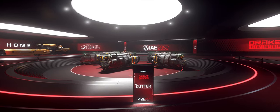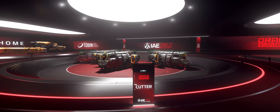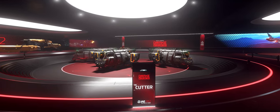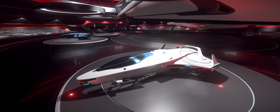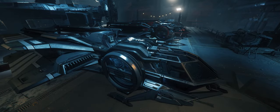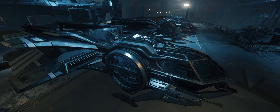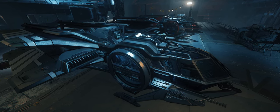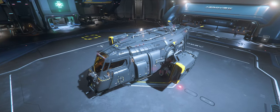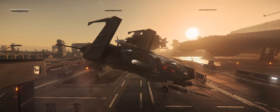The Drake Cutter is the new straight-to-flyable starter ship that made its debut appearance at the 2952 International Aerospace Expo. I thought this would be a good opportunity to do a quick review and go over its various ins and outs. It's become apparent that every manufacturer will eventually have their own starter ship, and the main question that kept coming up about the Cutter was: why another starter ship, and what does it have that the others don't?